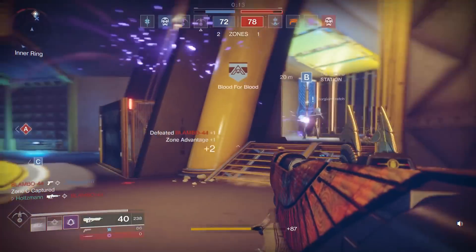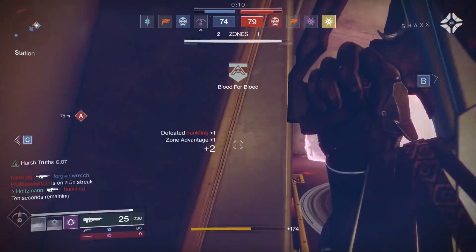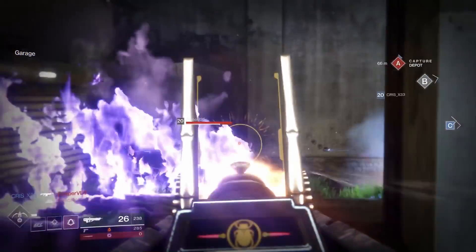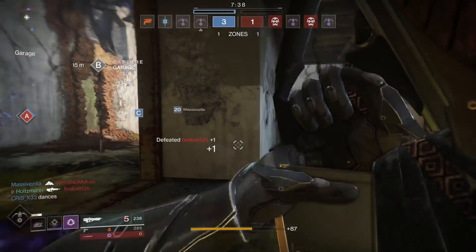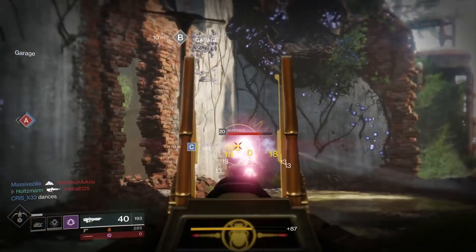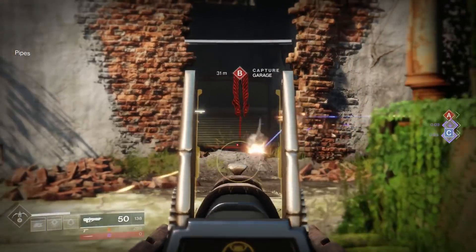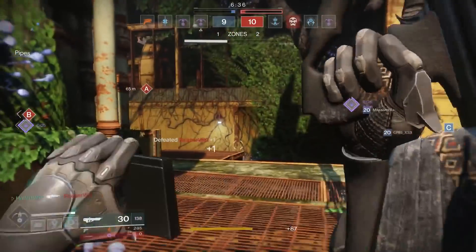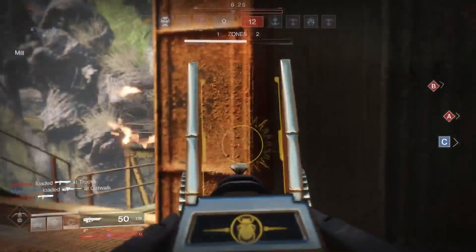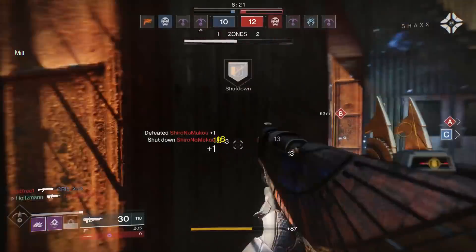Pulse rifles as a whole lack a bit of consistency — I've only found a few that I can really use and compete with some of the other top-used weapons. Vigilant Swing is definitely among the best of the pulses, since it's just an incredibly consistent three-burst kill. With most pulses, you want to aim at the neck and chest area to try to maximize those last two shots being crits. With Vigilant Swing, you just want to land your shots with little care for them being precision or not, so I ended up aiming a little bit lower and having a fun time with consistent, easy damage.